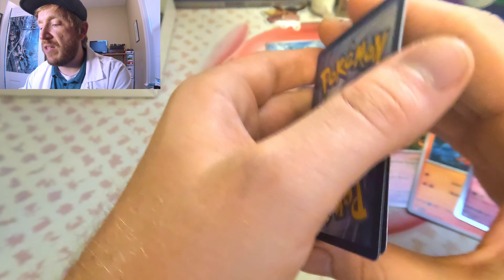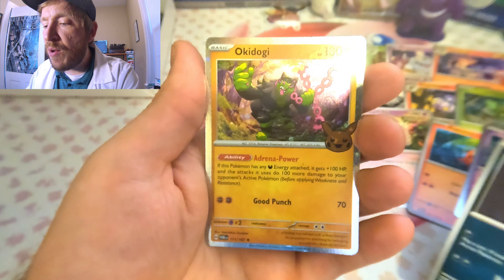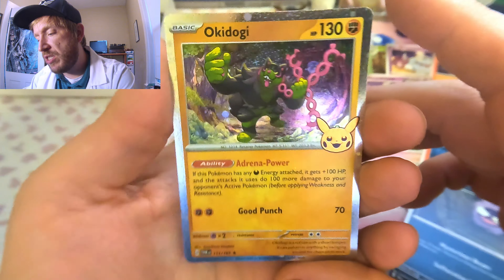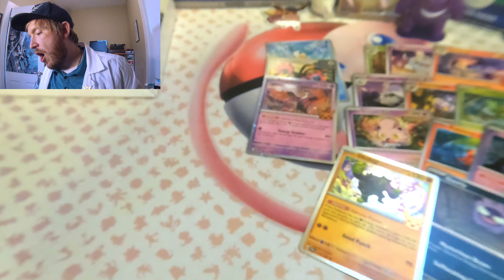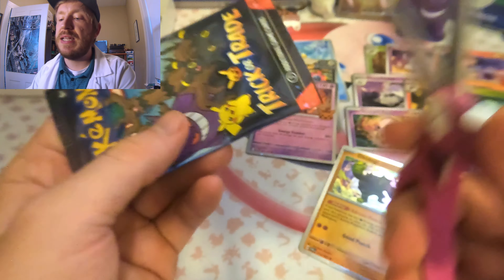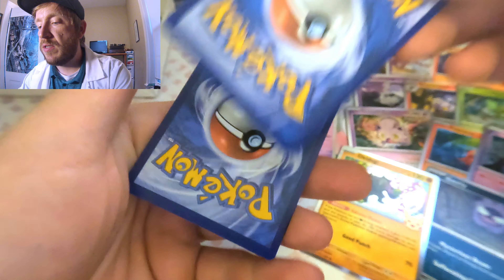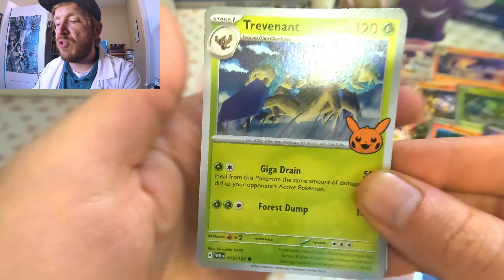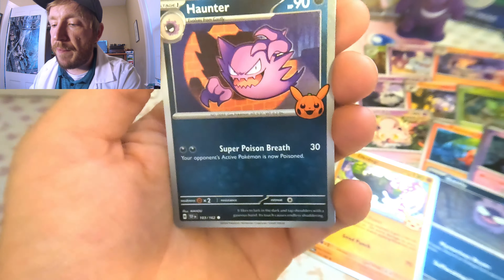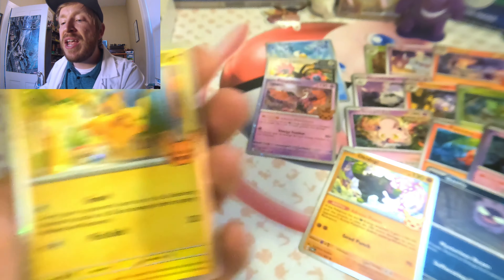Pack number five. We saw the Gastly, which I need — awesome! We have the Phantump, we have the Gastly we needed, and then we have the Oinkologne. We are at 15 here — we are officially halfway through! Five packs in and we're halfway, so maybe we'll get done in 10 packs. No doubles so far — I'm loving this!